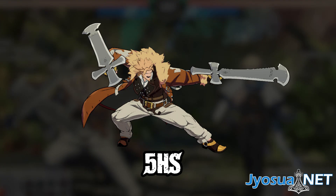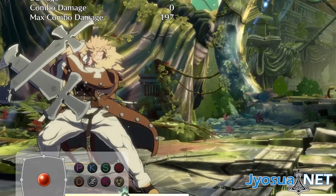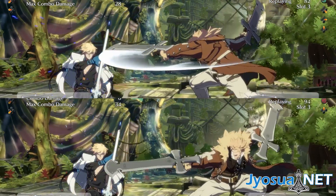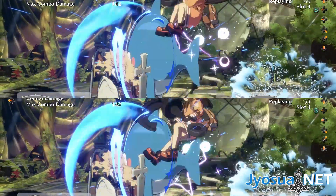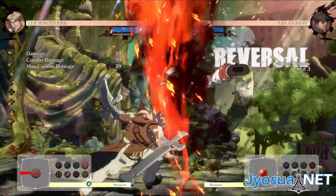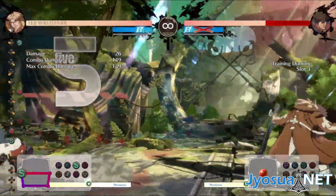5H. This move is very similar in range, usage, and startup to Farslash, but with a few exceptions. The hurtbox lingers a little bit less. It's slightly less minus on block, it's a little bit slower on startup, it can't be low-profiled as easily, and as with all of Leo's H normals, it leads to the highest level counter hit, which allows for better confirms.